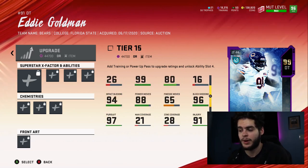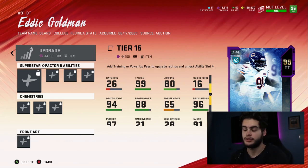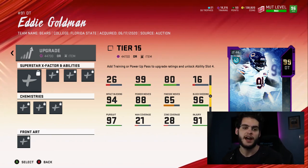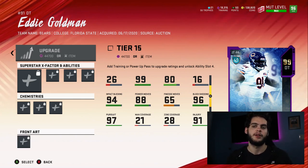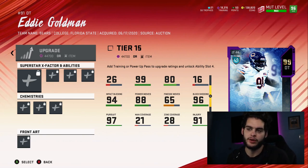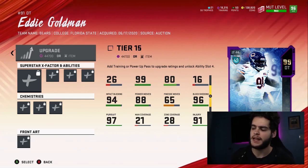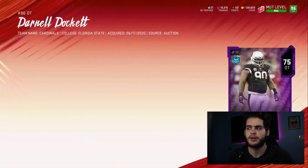99 tackle is great, 80 jumping I care less about. 94 impact blocking is pretty good, but power move is low, finesse move is low, and block shedding is low too. If you're gonna have a low power move and low finesse, your block shed better be a 99. It's 97, hit power 91. This card is not too great. If you chem him up, you can get either his block shed or power move above 90, but at this point in the year, every 99 overall card should be good at everything — because people are going to pass and run on you.